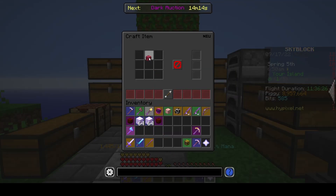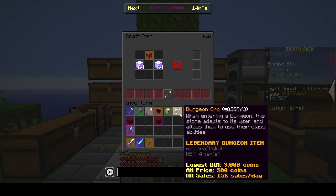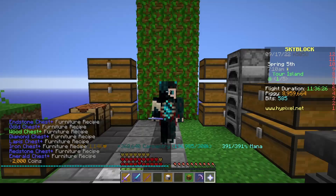I place in the Warden Heart that took me so long to get. Two stacks of Iron Blocks that cost almost as much as the heart, and I got in like four seconds. Two Revived Hearts that also don't really mean too much. And now... Boom. The Warden Helmet.